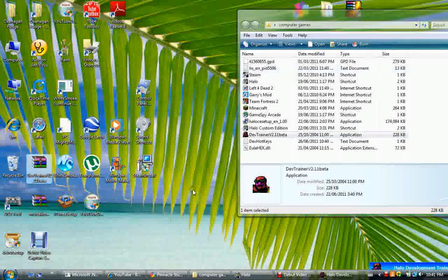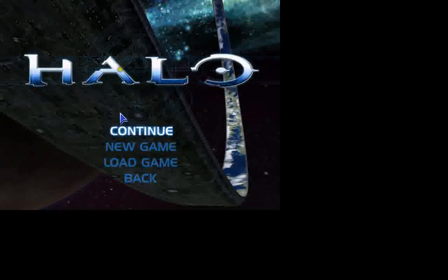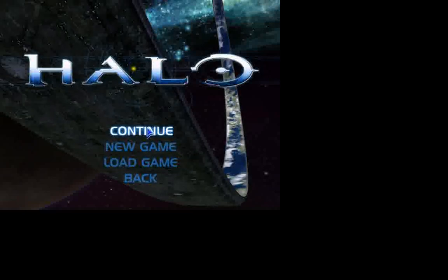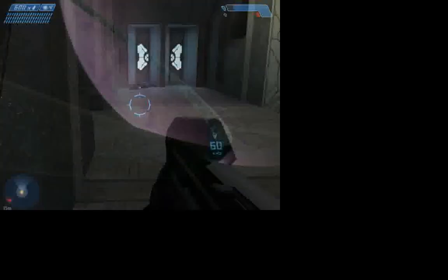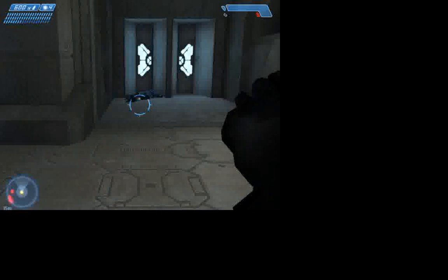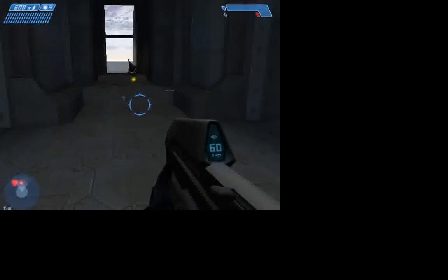First, open up Halo. You can do continue, new game, or load game — it doesn't really matter which one. Just shoot around a little bit, reload, run around, and jump. Then click the Windows Home button.